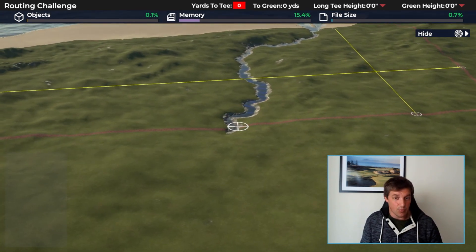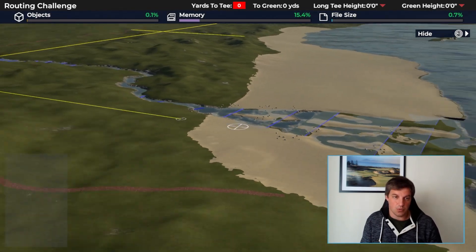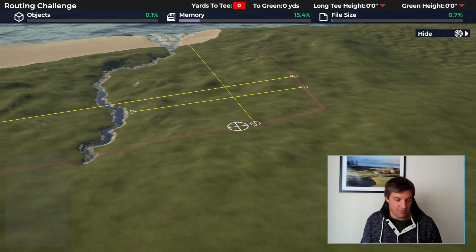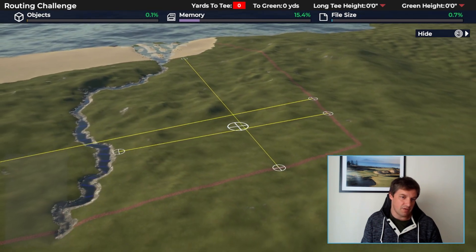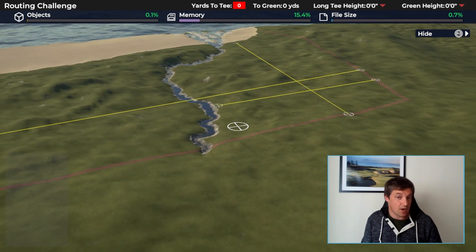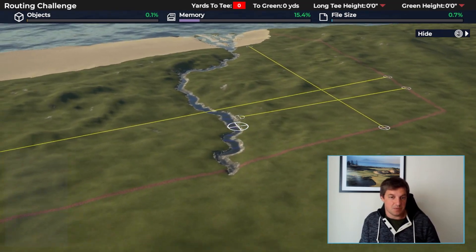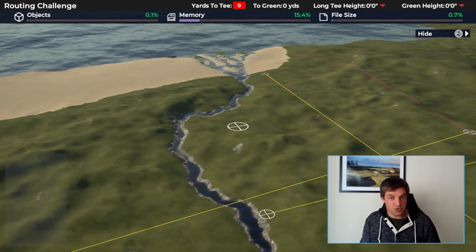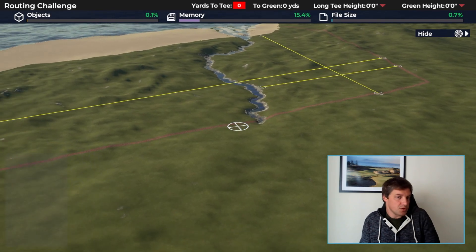To complicate matters a bit more, there's a creek — not my finest work, but it will do. This was really there to pinch part of the land and make you think: if you went over it, what are you doing once you're there? It's been interesting — a couple of people have avoided using this section altogether, some have put as many holes down here as possible, and some have just made the most of it with one or two holes.